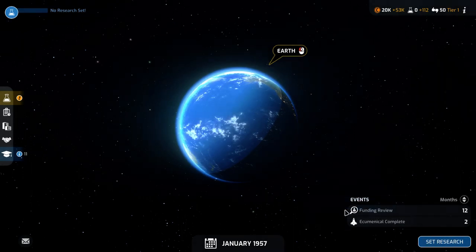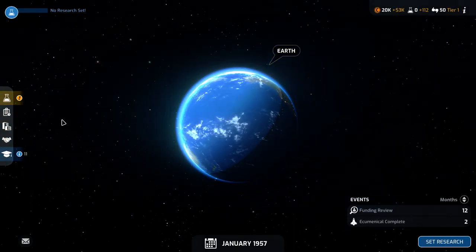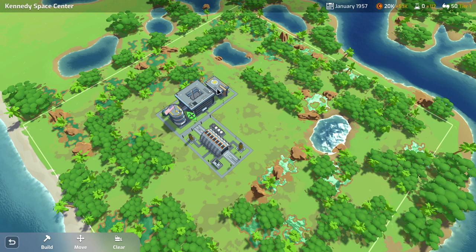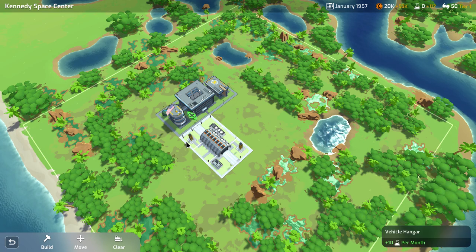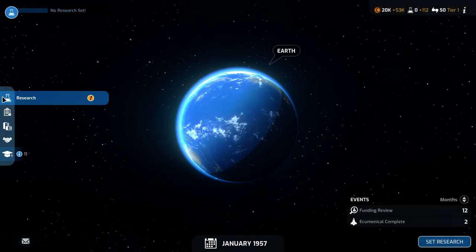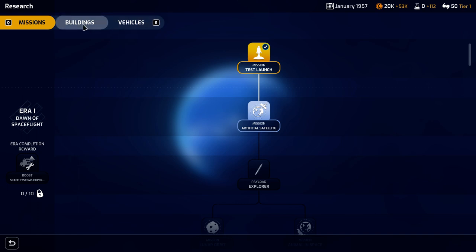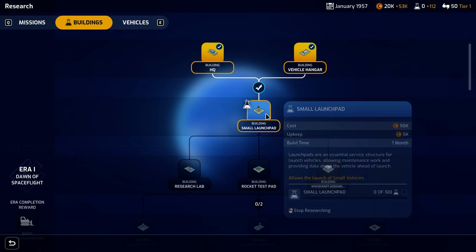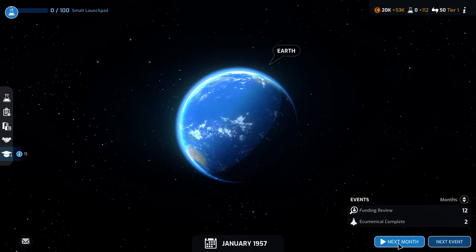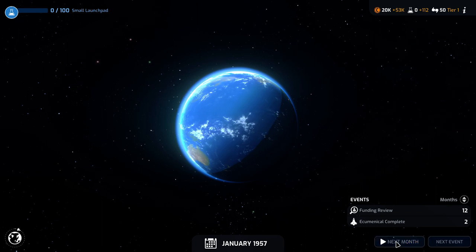So all of this is turn-based — two months, all fine and dandy. In two months we're going to have the rocket, but we're not going to have the launch pad unless we build it. So let's go to our base. We can't build the launch pad yet — that's something we need to research. So let's go to buildings and research the small launch pad right away. Without further ado, let's advance to the next month.